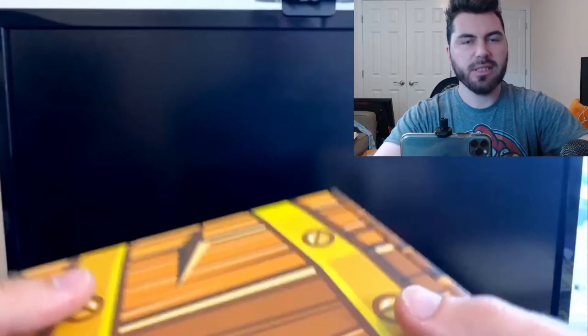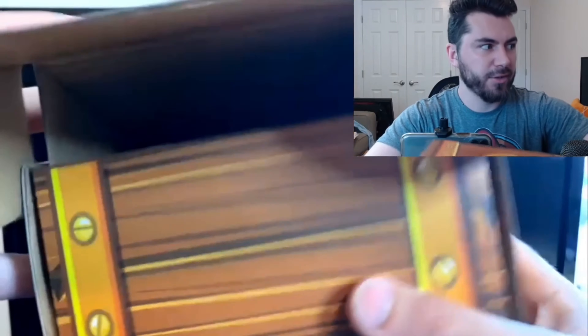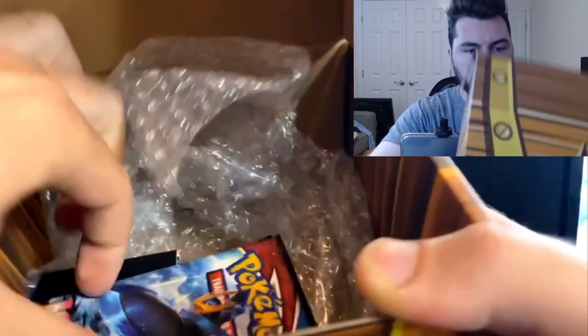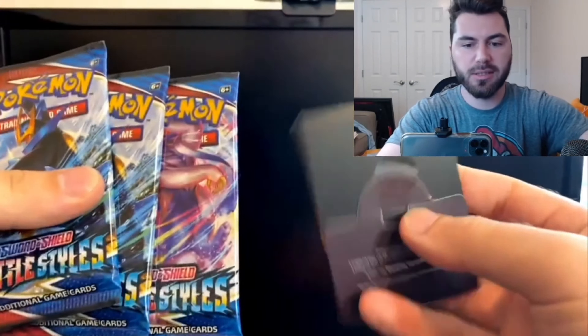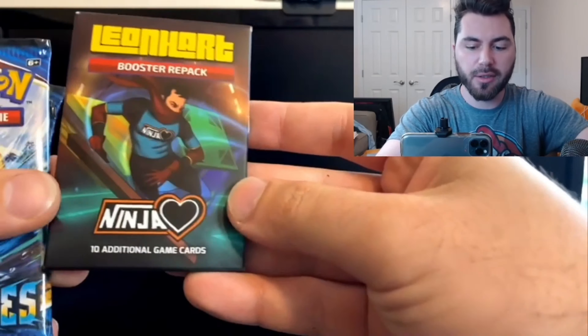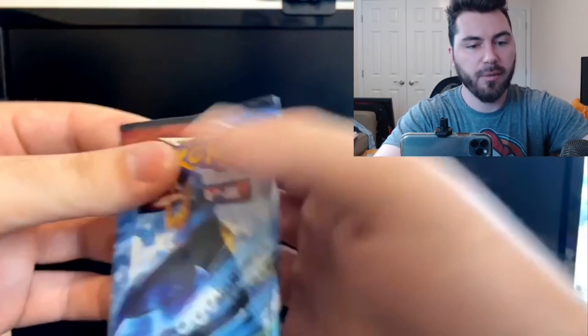This was released a while ago with different contents — just different packs — and then he came out with a second wave. So this is a bit different, but it still includes the repackaged cards. You open it up, nice and bubble-wrapped. It comes with three packs of Battle Styles and a Leonhardt booster pack with ten additional cards. I'm going to keep that box too, because I think it will make good storage.